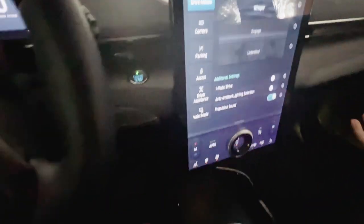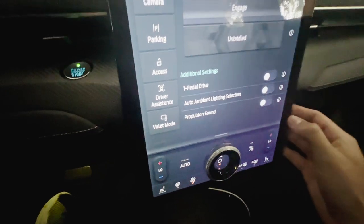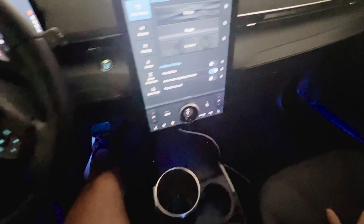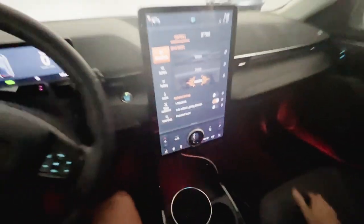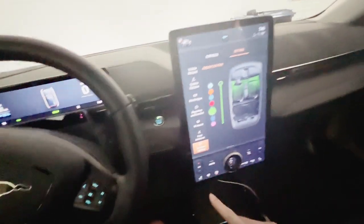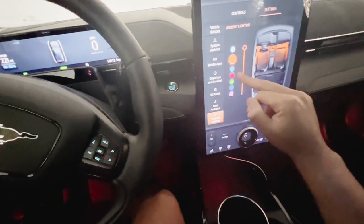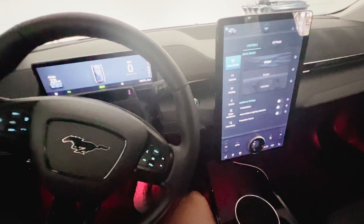Propulsion sound is a little bit gimmicky — it's cool at first but then I just turn it off every single time. In regards to the auto ambient lighting selection, it's pretty cool. It's kind of whitish in Whisper; when you're in Engage mode it turns blue, and then Unbridled it turns red-orange. If you don't want to go by drive mode, you can turn that off and go into settings, scroll all the way down to ambient lighting, and change the color to whatever you're in the mood for.